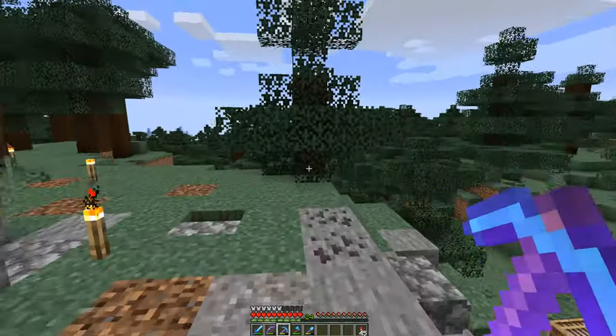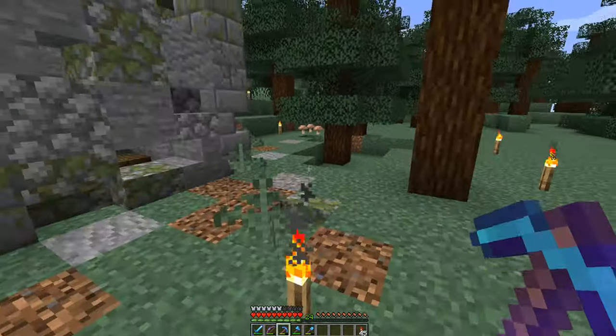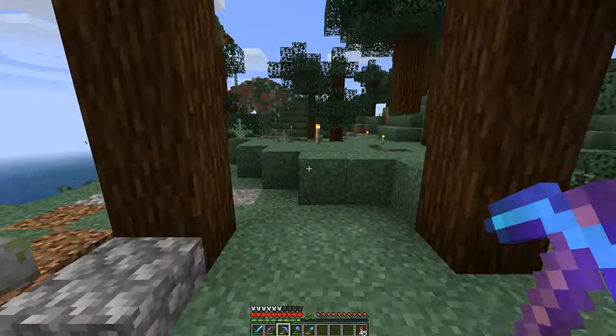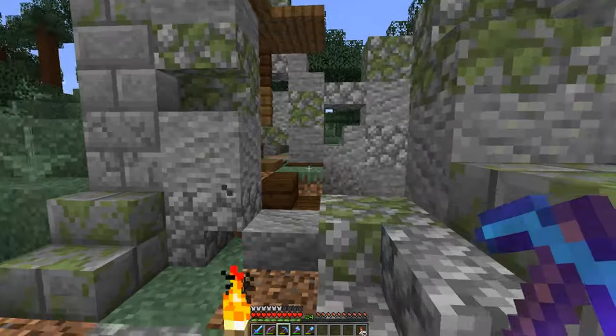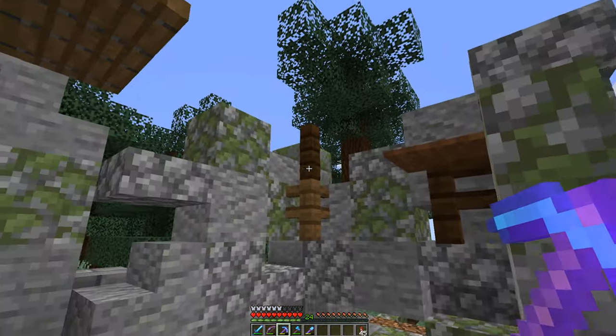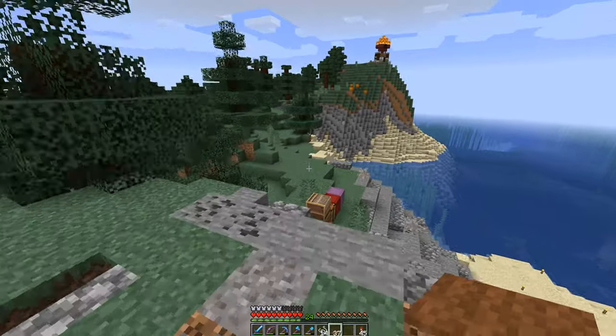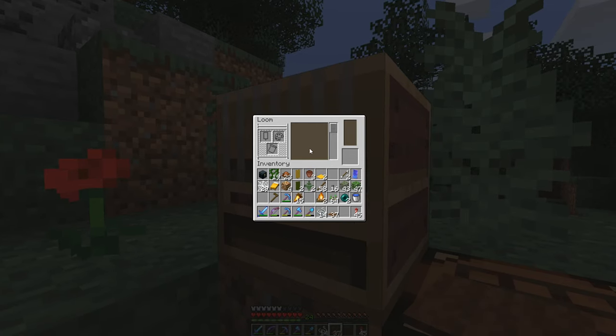All right guys, so this is the ruin itself. There is still a lot missing - a lot of details. I want to decorate the surroundings and I want to show you something. What if this is some kind of roof that is falling apart? And what if we use some banners as well. I haven't used the new loom yet, so maybe we can craft some banners here. I really like the ombre kind of ones.